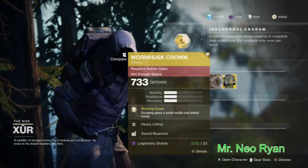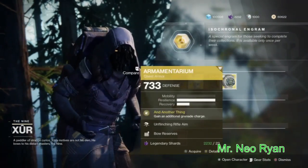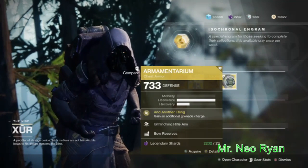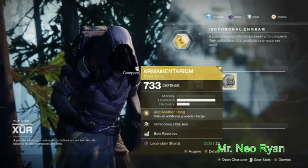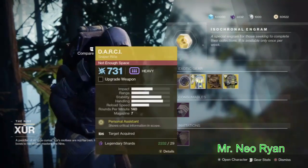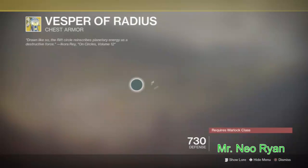There's the Radius, there's the Wormhusk Crown, and there's — oh god — the Armamentarium, which is a pretty good chest piece for the Titan. I just want to see the rolls they have on them; I wouldn't normally mess with this.